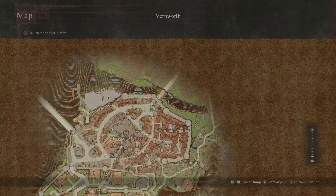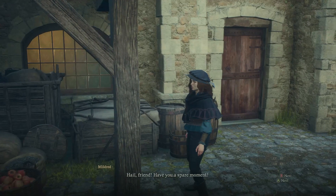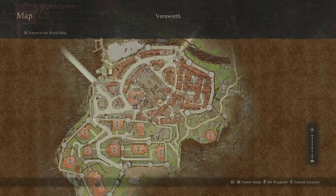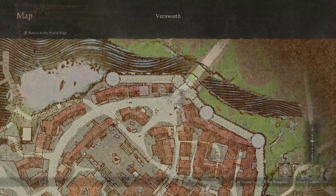The only prerequisite to this is that you'll need a little bit of gold and you'll need to have traveled to the town of Vernworth. From here, you'll be greeted by a lady who's going to speak to you about her home and how she's not there very often, and would you like to house-sit for her. To find her, you need to go to this part of Vernworth just here, just down this road, and then she'll interact with you.